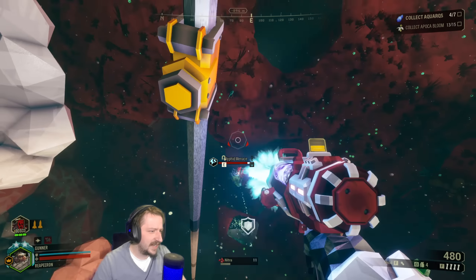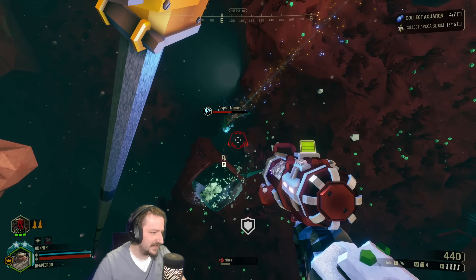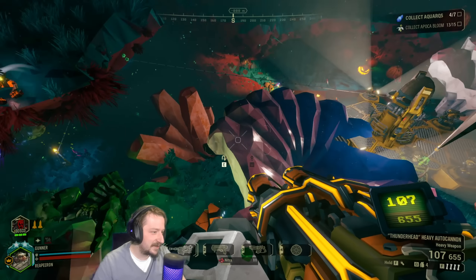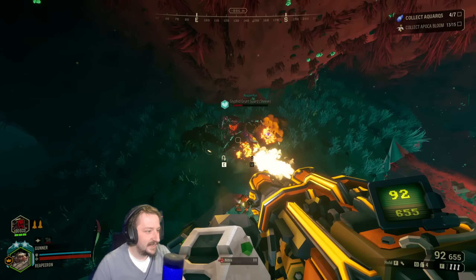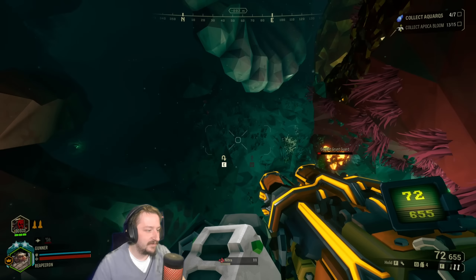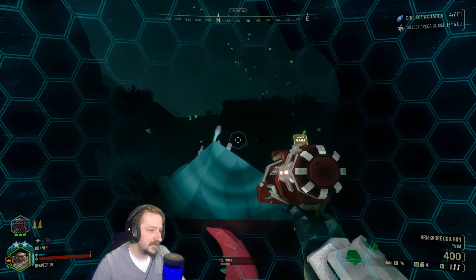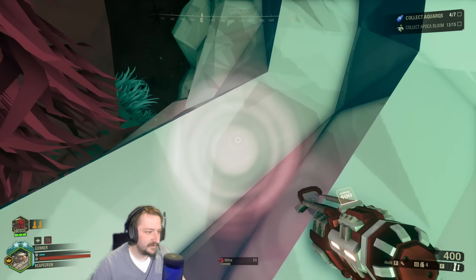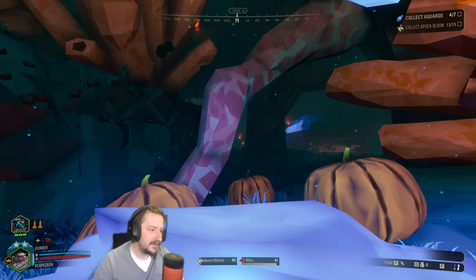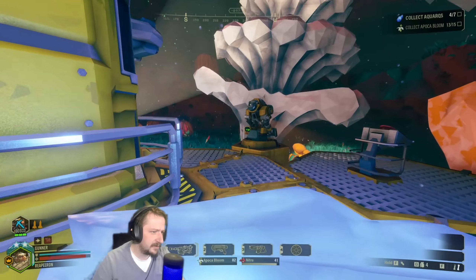You can also do something similar with the autocannon — if you have full rate of fire and you jump off a hill, you can use the shield to prevent some fall damage. That's usually what I use it for. We've got one crystal, Bosco's got another, and we'll need one more after that, as well as I managed to grab the Apoca Blooms too.